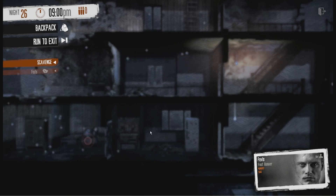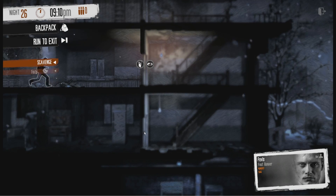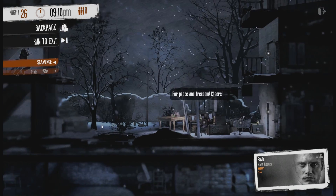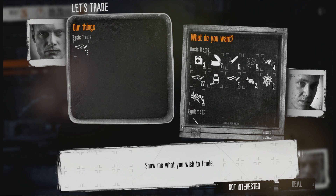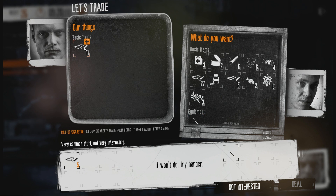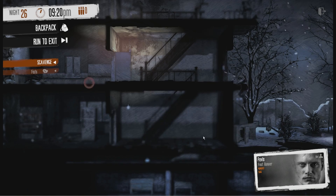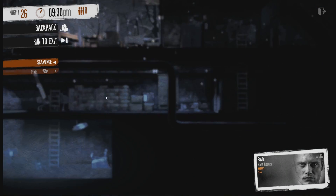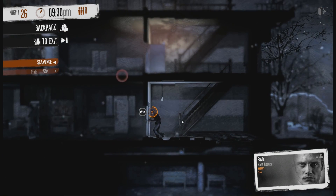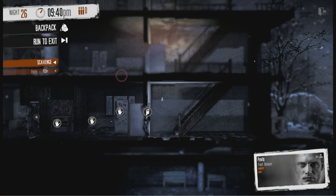We want to get into this area over here, which is blocked from one side and locked from the other, so we need to get in. This guy sells a lockpick here. Fine, we're going to make a deal - let's do this lockpick, go open that thing. And then we'll buy as many parts from him as we can, to see what we can do. This is probably locked as well, but there we go.